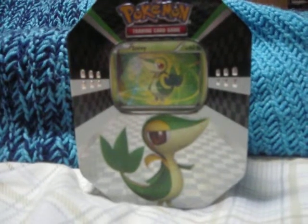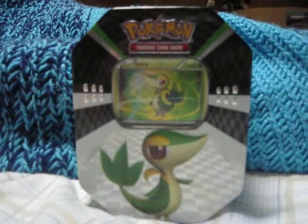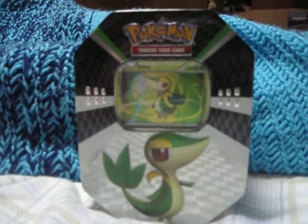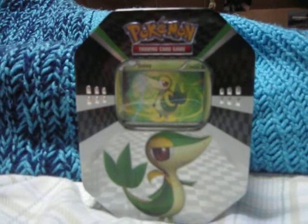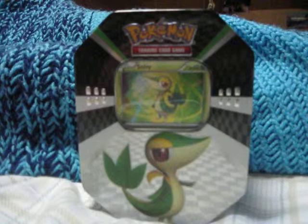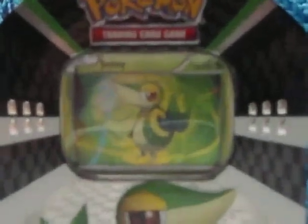Hello, this is Dragonite115, and I recently went to Walmart and bought a new Black and White tin. The tin includes a Unova region starter, five Unova Pokemon, and then Pokemon from other regions. As you see, I chose Snivy as my starter.